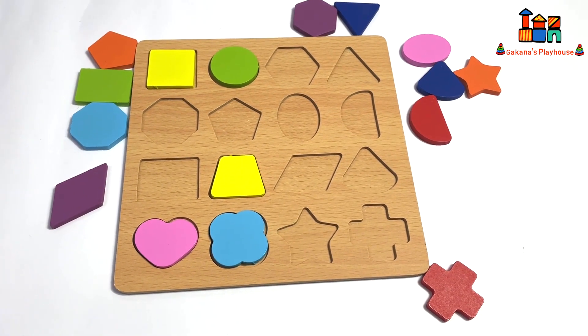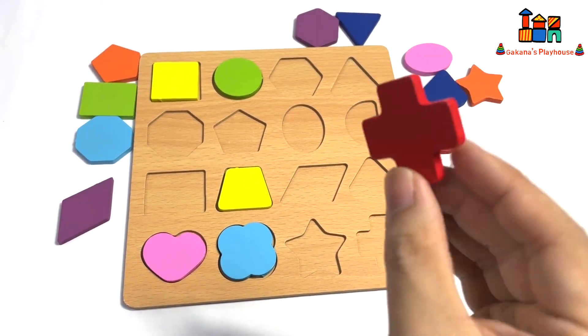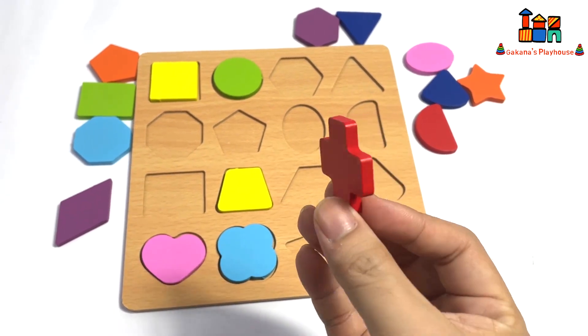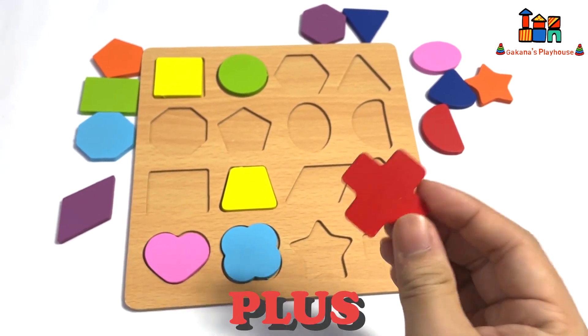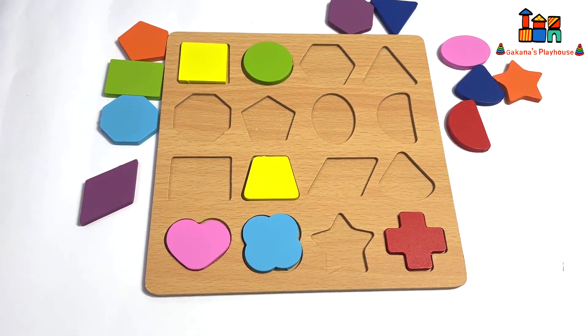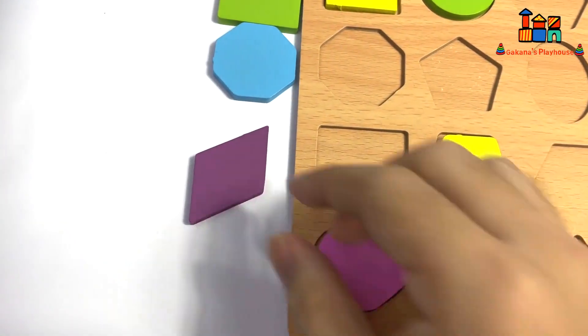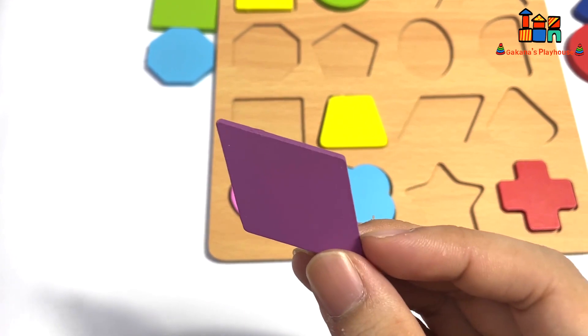Thank you everyone! Now let's go with this one — the red one. What shape is this? Yes, it's a plus. Let's go put it here. Now I see the purple one — it's purple color.